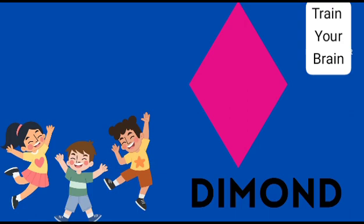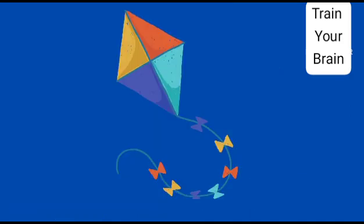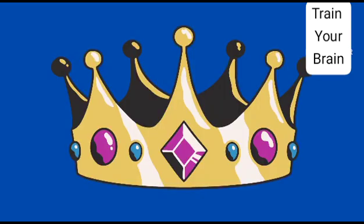This is a diamond shape. It has four identical sides, but the angles are not equal. A diamond looks like a kite, or a jewel on this crown.